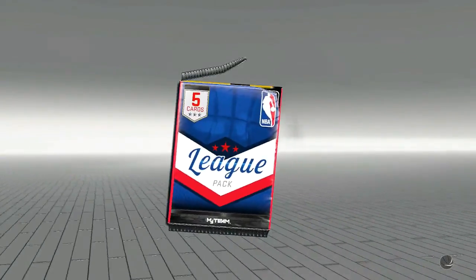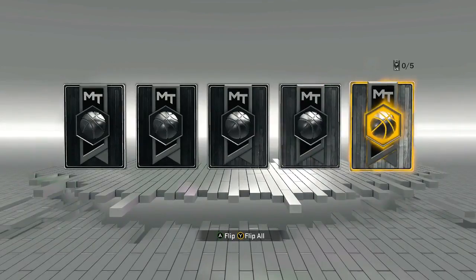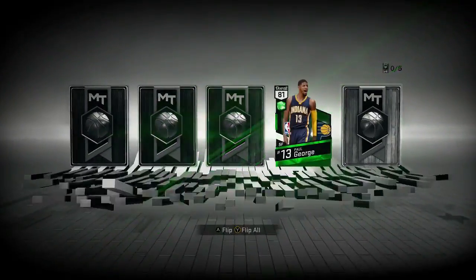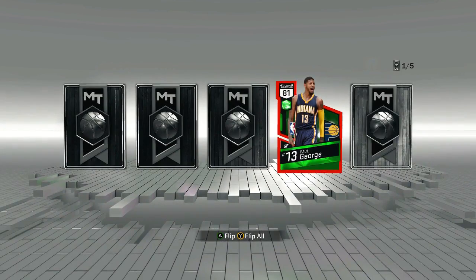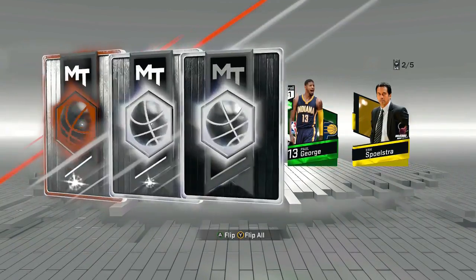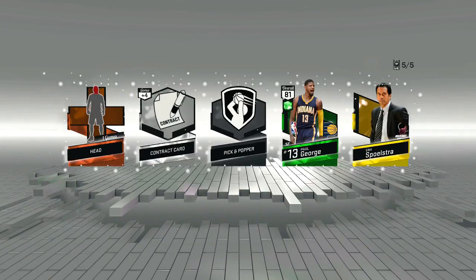Let's open the next one. No golds — wait, we got another emerald! Let's see who it is. Paul George! Let's go, another great card! Let's see what this gold is — it is a coach. But we got freaking Paul George, that's so dope. Let's go!